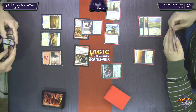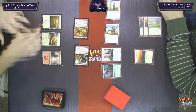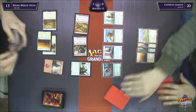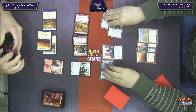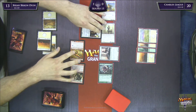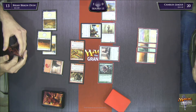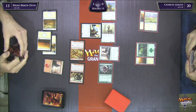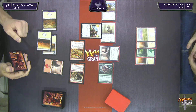Brian is behind on the damage race significantly and behind on board. He's not playing a deck that stabilizes and turns the tides. There's a couple of damage from the Butcher getting in. He does have a three-drop to play — Elite Skirmisher. Charles is going to ship the team in. None of these trades would be a bad trade for him, and I'm assuming he has a trick unless he just bluffed right into the Butcher the previous turn. I wonder if he has Acolyte's Reward — what a blowout that would be.